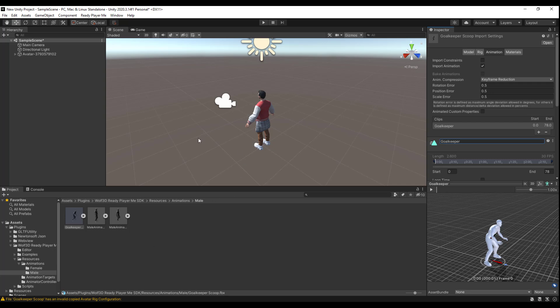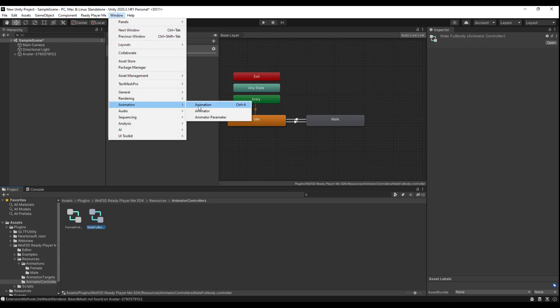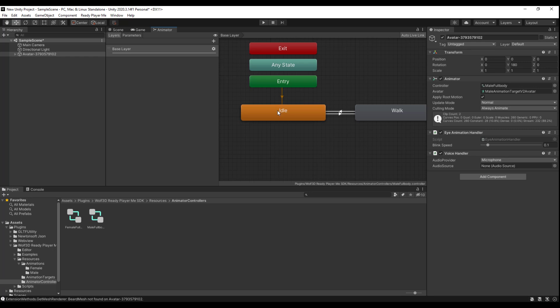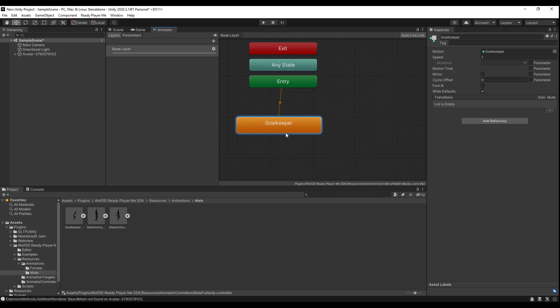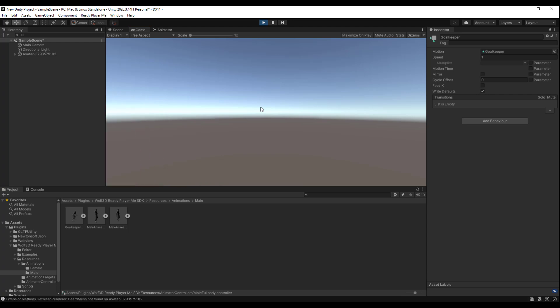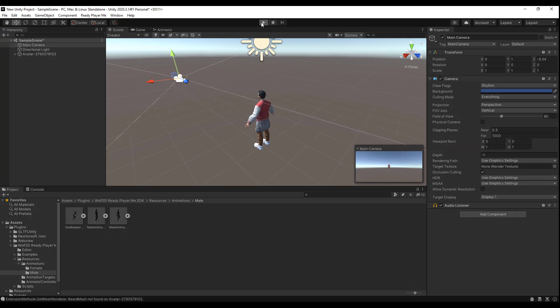Select the model, go to the Animation section — the animations are exactly as they should be. Select the Goalkeeper and note the name is set to Mixamo — change it to 'Goalkeeper' and press Enter. Now go to Animation Controllers and double-click to open the Animator, or go to Window > Animation > Animator. Double-click the avatar — you'll see Idle and Walk. Go back to Animations, select Goalkeeper, drag and drop it in, remove the Walk state, and set Goalkeeper as the active animation. Press Playback in your scene and the animation plays correctly.